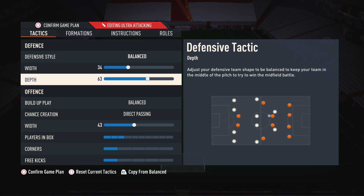Moving on to depth, I have this on 63. I find it to be a nice balanced depth — not so low that we're always getting pinned back in our own box, and not so high that one through ball destroys us. It's very controlled: sometimes we can win the ball higher up the pitch, other times we can sit a bit deeper. You can change this if you like.